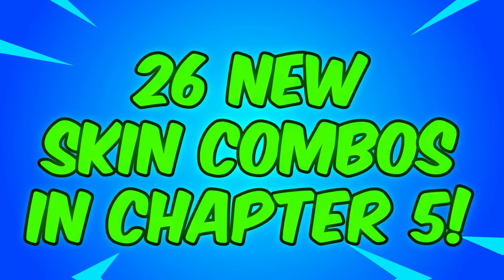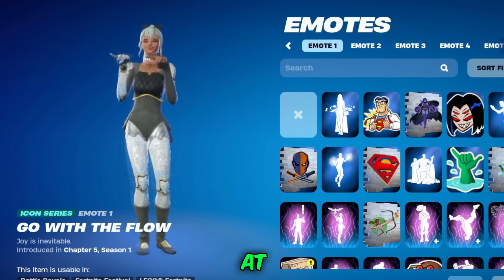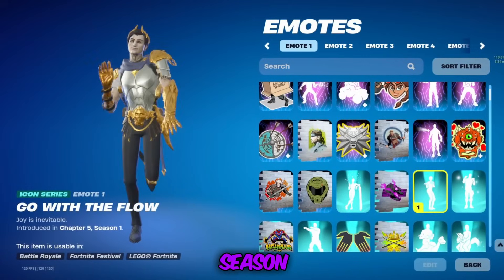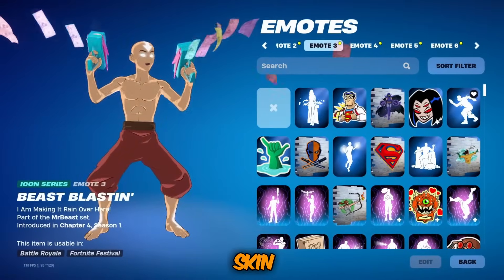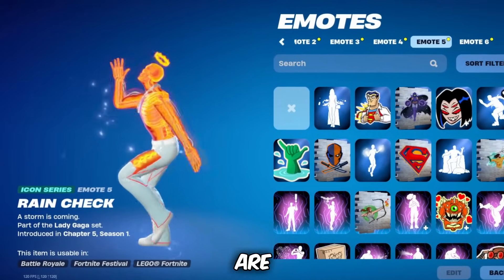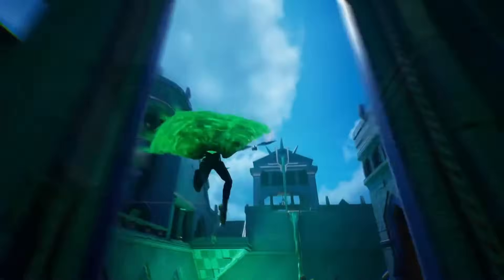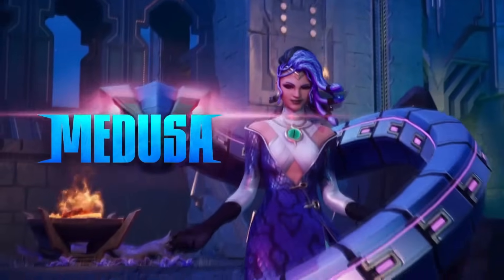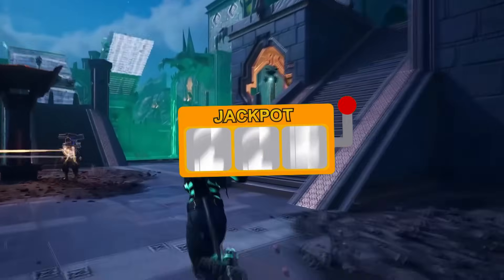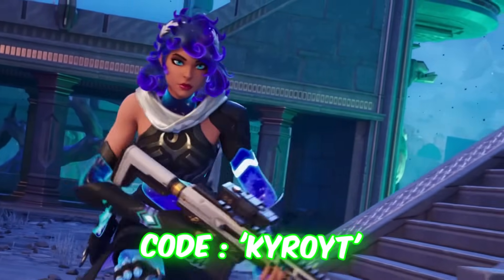Today, guys, we are looking at 26 new combos in Chapter 5. In this video, we are only going to be looking at Fortnite skin combos that have been added to the game in Chapter 5, either Season 1 or Season 2. Every single skin and pickaxe in this video are some of the newest items in the game, and we are also going to be talking about some of the most try-hard combos that you can make with only Chapter 5 items. Make sure you guys watch the entire video, and let me know in the comments what combo is your favorite. Go down to the like and subscribe button if you are new, and use code CHIROYT in the Fortnite item shop.